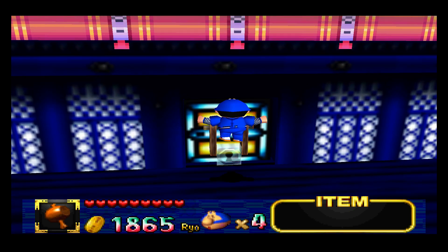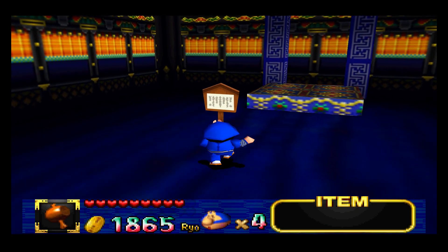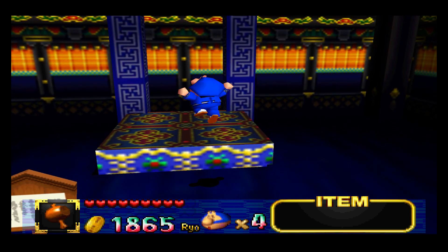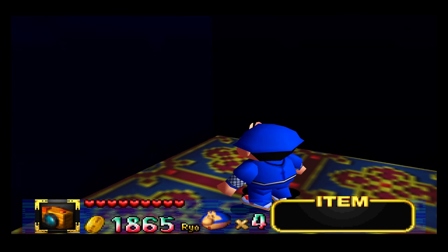Are we done? Is this the diamond key? It has to be. Yep, this is to the boss. What does this say — is this a save? Use the wind-up camera to reveal the weak point. Yeah, this is a pretty easy boss — I don't know how you say his name.